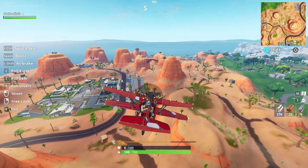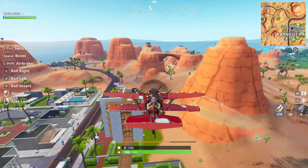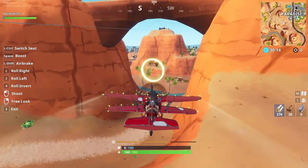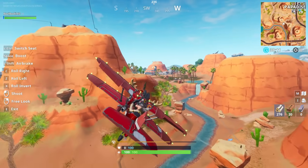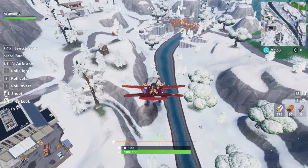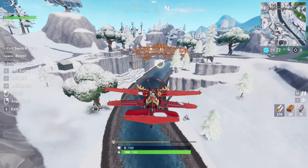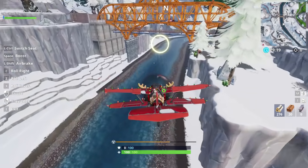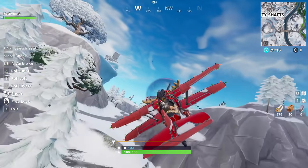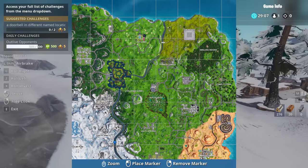Another ring is located near Paradise Palms. They tend to place rings near and under bridges, so you can probably find more just by flying around the map. There's one down in the canyon — a really cool location. There's also one under the bridge on the river near Lucky Landing; go under the bridge with your plane and grab it. That one is pretty easy to find.